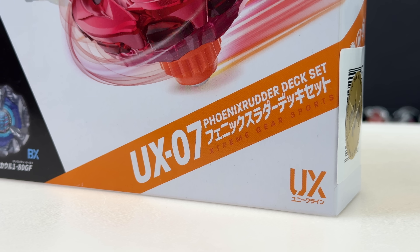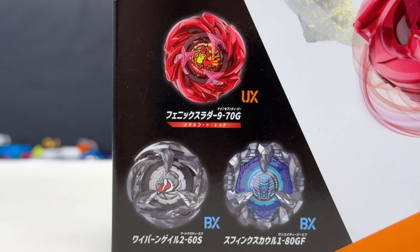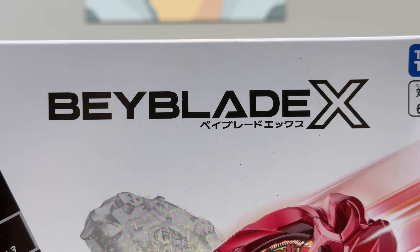This is the second UX Bay that we're getting this month and you're gonna get three different bays in this pack. So pretty hype, and on top of that, this Phoenix Rudder has a metal coat just like the previous Phoenix, but unlike the previous Phoenix, this is no longer an attack type. So Phoenix is now a stamina type. What do you guys think about that?